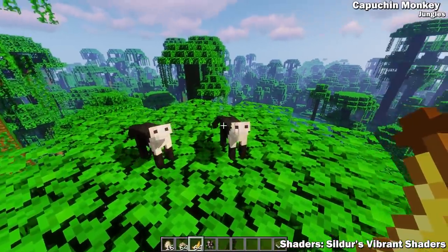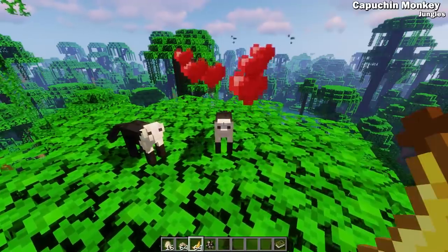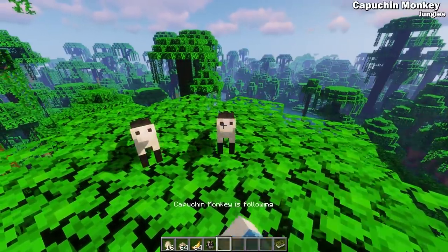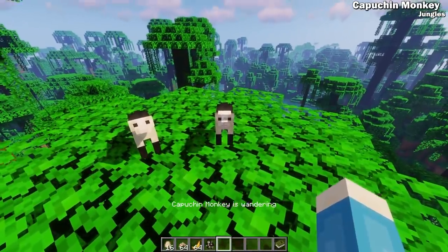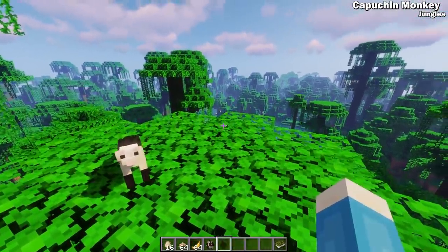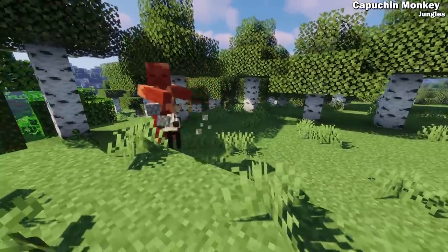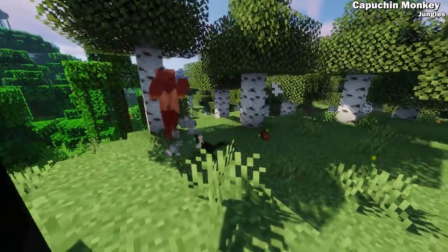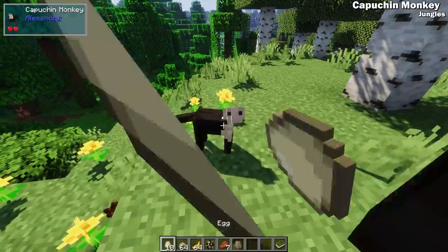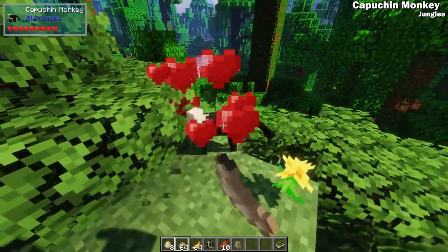Capuchin monkeys are native to jungles and you can tame them with bananas, which you can get by breaking jungle leaves. These are some of the most sophisticated pets in the game. You can set them to stay, follow, wander, or have them ride on your shoulder. They have both ranged and melee attacks — if you have one on your shoulder, he'll throw rocks at your targets. You can heal your monkeys by feeding them eggs and breed them by feeding them maggots.